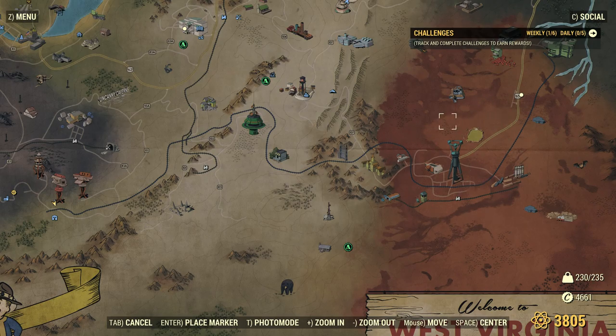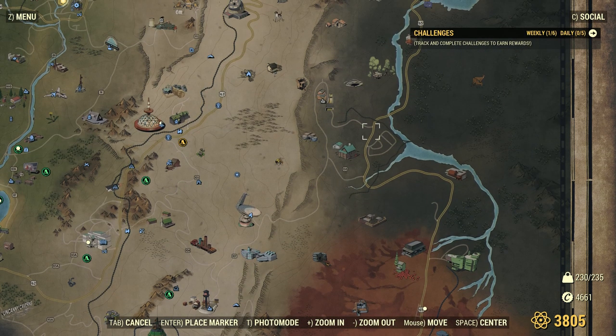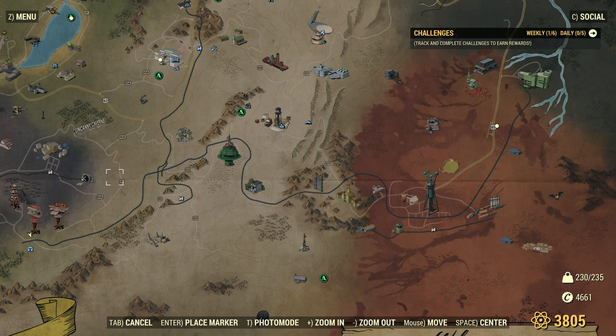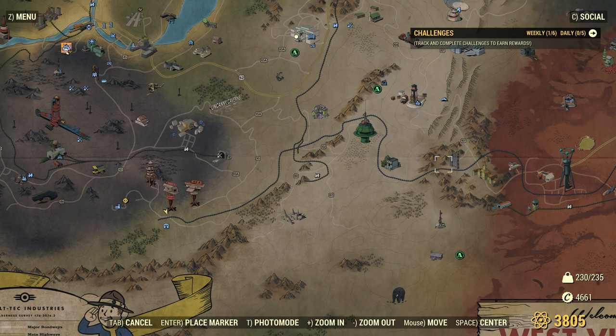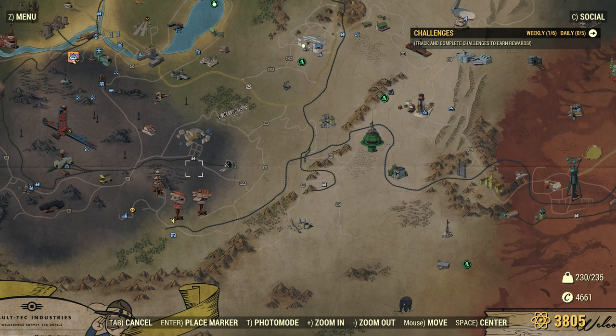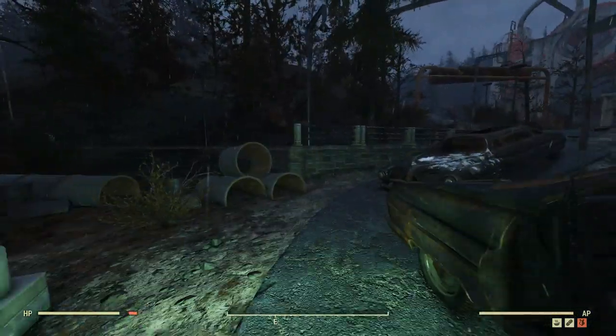At some point we're going to need to go into the Cranberry Bog. The standard way is you either slide through the Savage Divide and have a fight through there, or you come down from the Mire. But the fun way - or the easier way - is to go through Big Ben Tunnel West. So I think we'll head north to Lewisburg, then discover Big Ben Tunnel West, and kill a whole bunch of stuff along the way. Because that's XP! Looks like we've got super mutants in Lewisburg, which could be a bit of a pain.